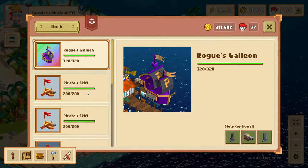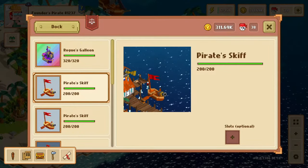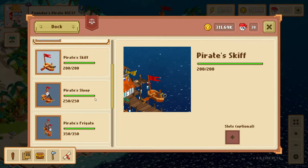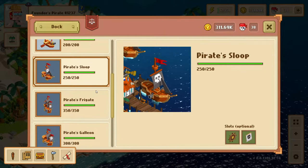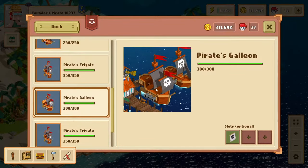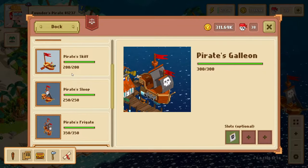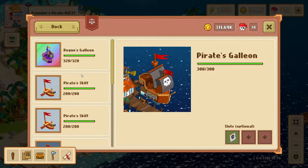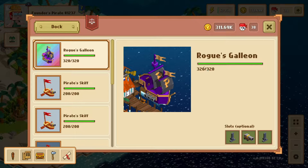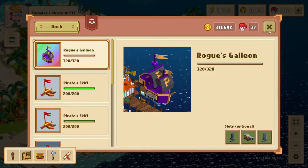First things first, the very first pirate ship you can get is the Pirate Skiff, and you can get this in your first playthrough. The next ship you can craft is the Pirate Sloop, and then there is also the Pirate Frigate and the Pirate Galleon. Those are the four ships you can currently craft in-game, but there are also special limited edition ships like the Rogue Galleon where there's only 90 ever in supply — those you cannot craft, but you can buy on open seas.